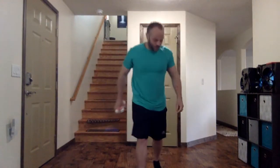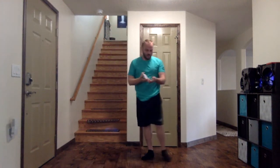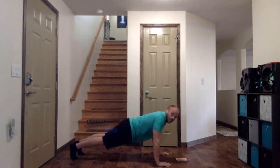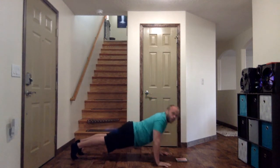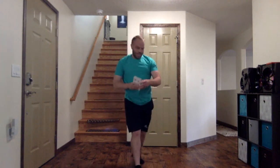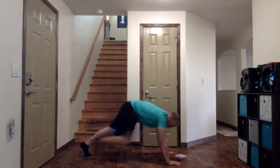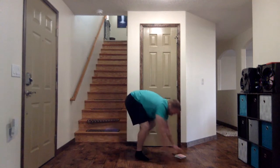If we get a heart, we're going to do a scissor jump — where you jump and do a scissor. If we get a club, we're going to do a push-up, just a regular push-up or a modified. If we get a diamond, we're going to do lunges. And if I get a spade, we're going to do mountain climbers. Those are our four exercises for today for poker.